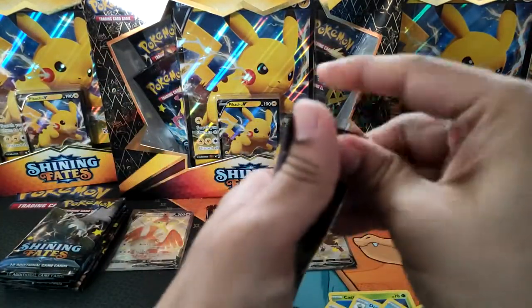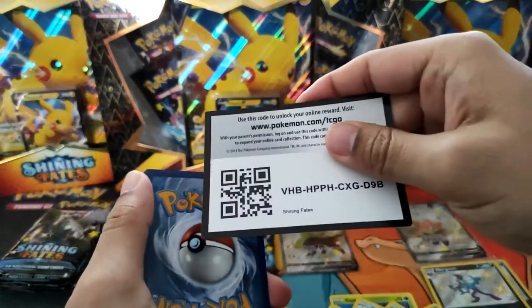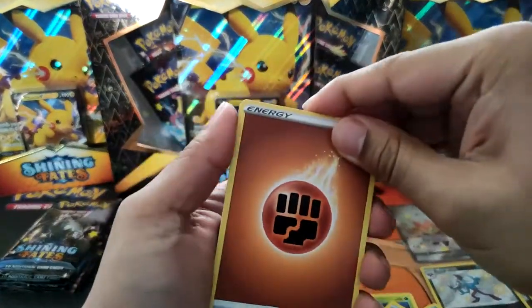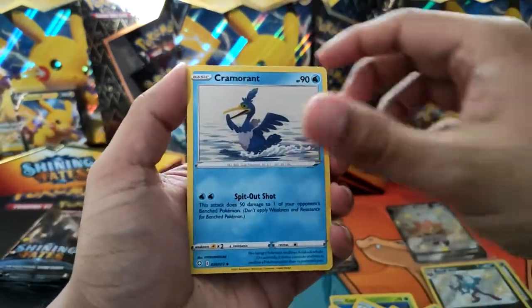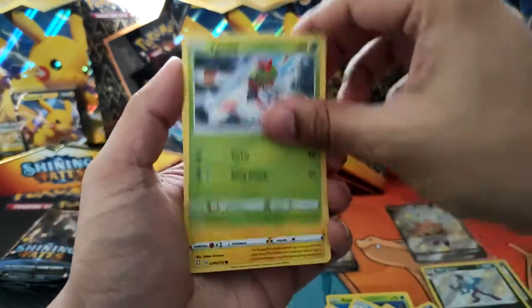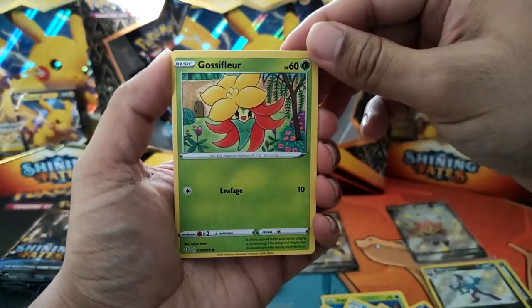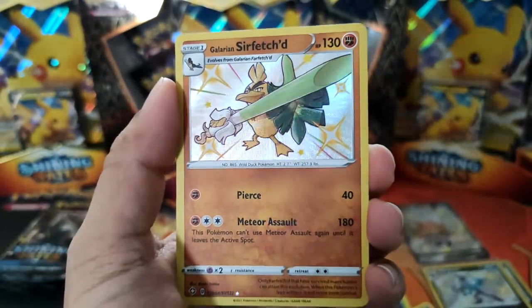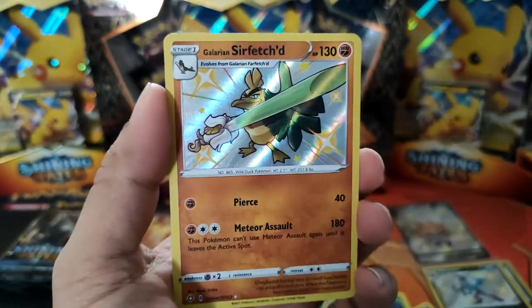Third pack of Bolton — it's time for the shiny, let's go! Got a Fighting Energy, Ball Guy, Thwackey, Cramorant, Horsea, Yanma, Morpeko, Koffing, Reverse Gossifleur, and... Galarian Sirfetch'd! That's a nice-looking card — giant sword Sirfetch'd.